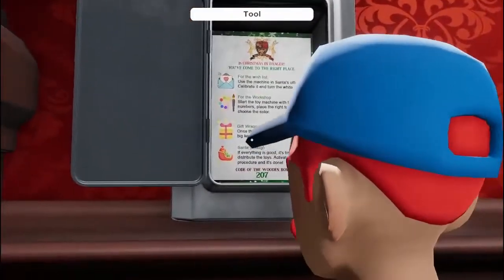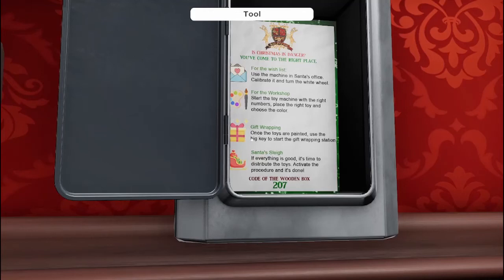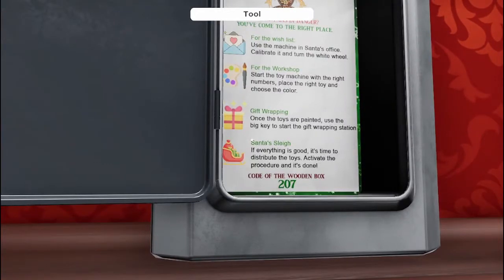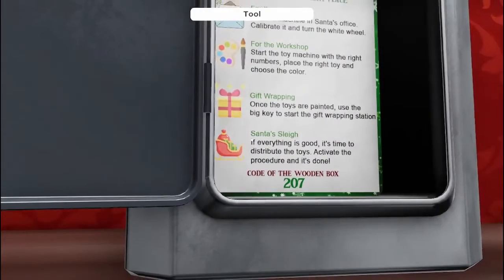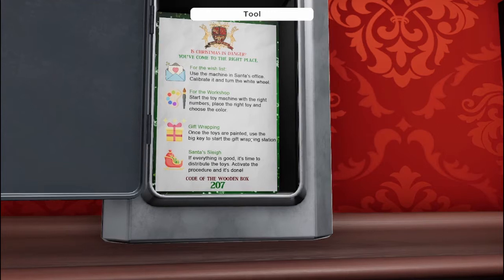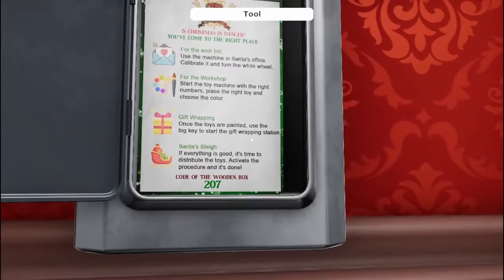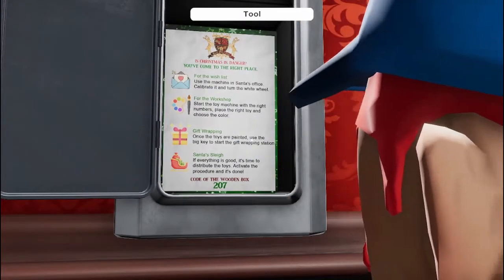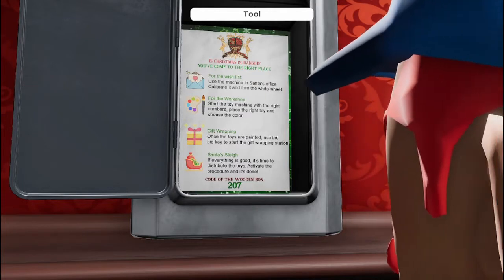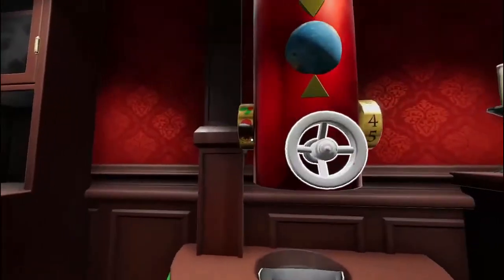Hang on, I gotta do it with zoom — can't grab it, your head's in the way. Christmas is in danger — you've come to the right place. For the wish list, use the machine in Santa's office, calibrate it and turn the white wheel. For workshop: start the toy machine with the right numbers, place the right toy and choose the color. Once the toys are painted, use the big key to start the gift wrapping. Everything is good — activate the procedure and it's done. So we got the 207. Use the machine in Santa's office and calibrate it — but we gotta calibrate this somehow. We need info for it.